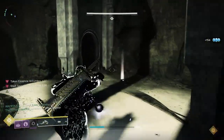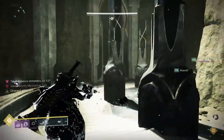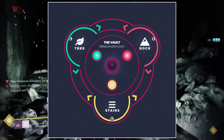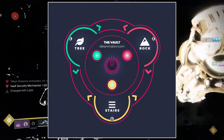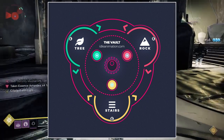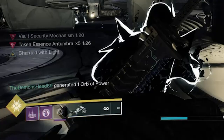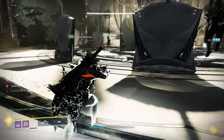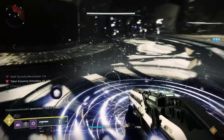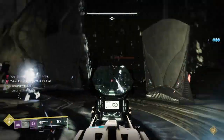A wall will fill in on the room you're in and you'll have to run — check the map — either clockwise or counterclockwise. So if you're in Trees, you might have to go to Rock. Once you come out of the open area, you'll notice you have either Antumbra or Penumbra on your character. You're going to need to go to one of the three plates that matches your Antumbra or Penumbra. If you don't remember which plate it was, call out to your fire team and they can let you know which one to go to.